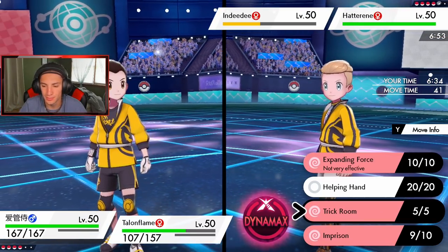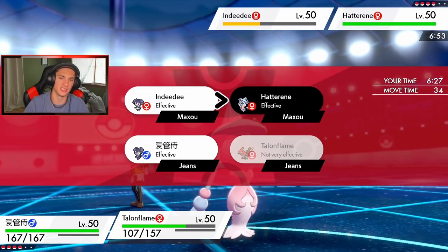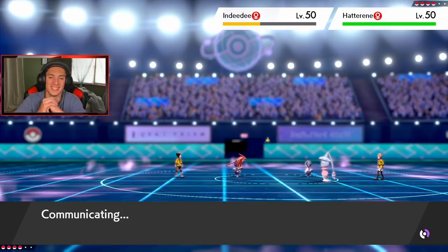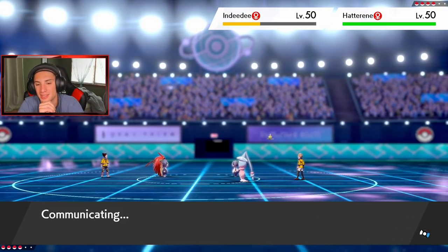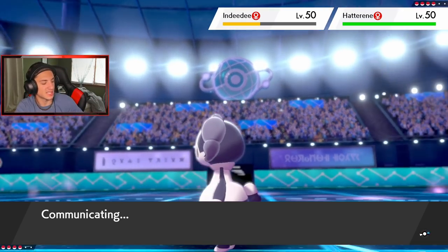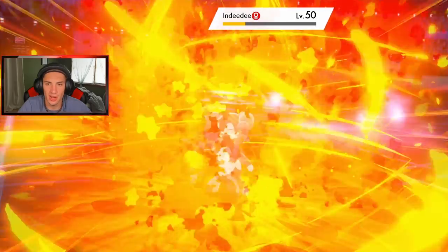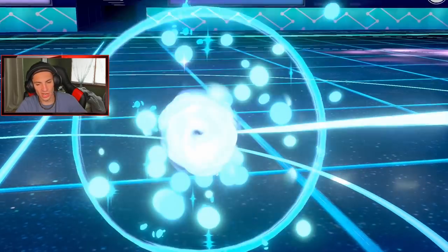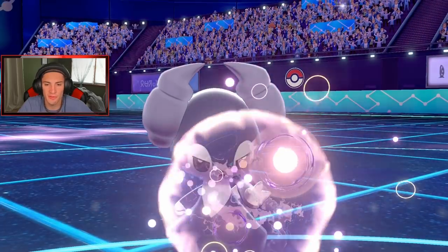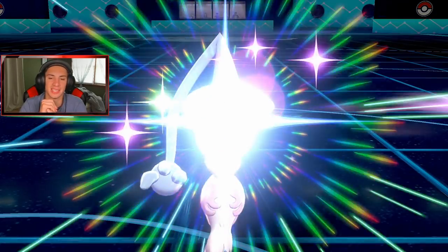Now I can just go for Helping Hand and Expanding Force over on Hatterene. We'll take out his Indeedee — see ya, Indeedee, get out of my face! We're not letting you get up that Trick Room. Thinking about who the best target is — probably Urshifu, which is kind of slow. I'll Dual Wingbeat as long as my Talonflame stays alive. With Indeedee gone I don't have to worry about Follow Me anymore. He's probably going to try to target my Talonflame. Banded Expanding Force comes out, not very effective, but still some damage — that's fine.